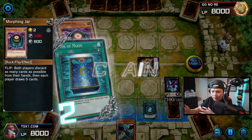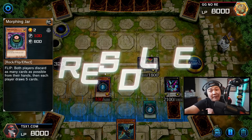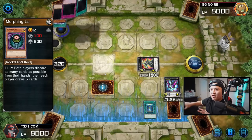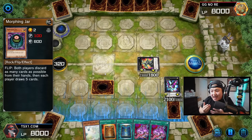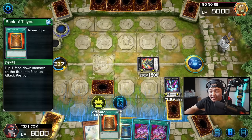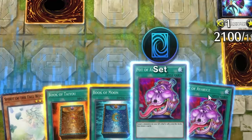We're going to flip Morphing Jar face down again, and we also get to send Zephyrus to the graveyard, which is insane. We flip it face down, get a new hand. Our opponent keeps milling their hand while we keep adding cards to our hand, which is ridiculous. We're drawing cards like Taiyu, another Book of Moon, Pot of Avarice. Remember, whatever he draws, I draw as well.